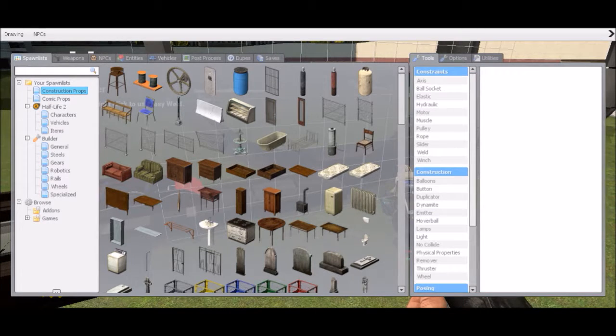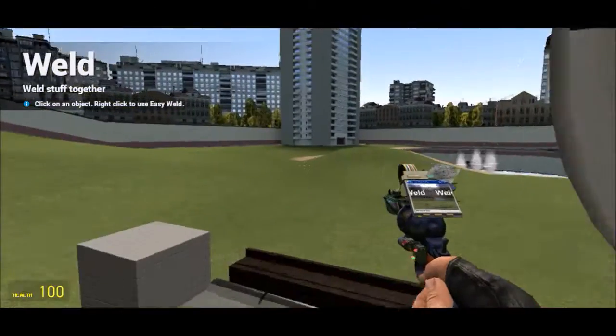The main tool menu options that you're going to use are probably: axis, duplicator, no collide, remover, thruster, wheel, and weld. Those are probably just going to be the most that you're using, because those are the most common.